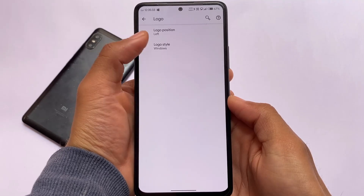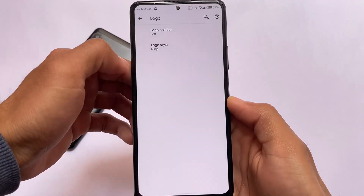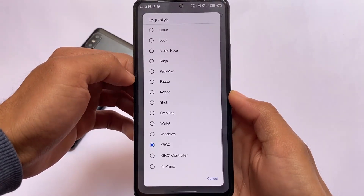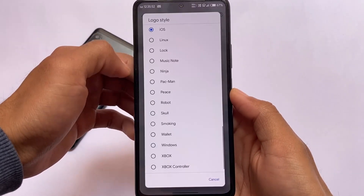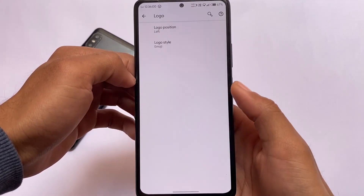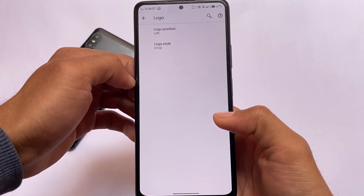You can even use a custom logo in your status bar — I've enabled the Windows-style logo, and there are many other logos available. I remember when I installed Resurrection Remix for the first time back in 2016 — this logo option was a very interesting feature in custom ROMs back then. Right now it's not a major thing, and most users don't use it, but it looks decent enough.